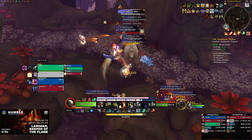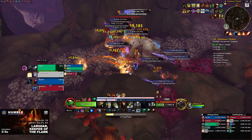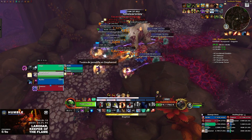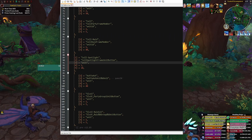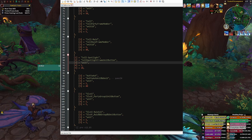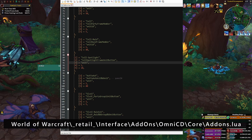As of recording this video, the Omni CD developer hasn't yet updated the add-on to include the spotlight frames, so we're going to need to edit a Lua file real quick, but it's super easy to do. Navigate to your interface add-ons Omni CD and core folder, and open the addons.lua. I'll put the text down below so you know what I'm talking about.